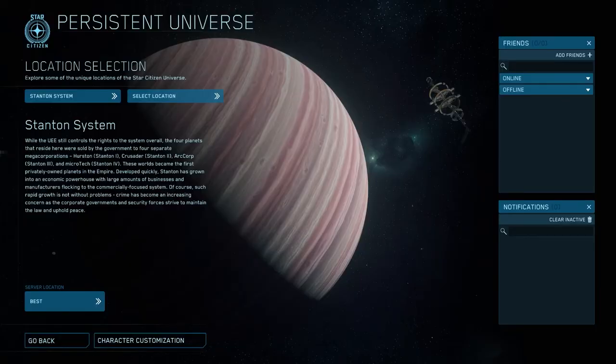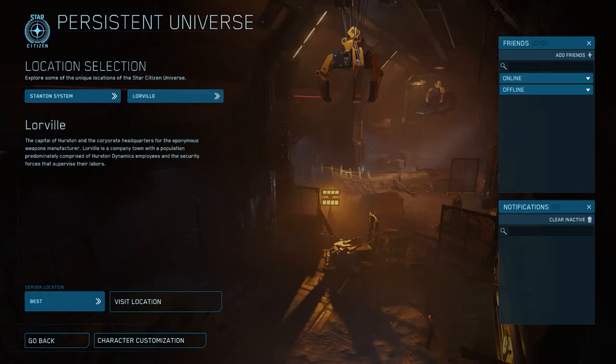Next it's going to have you pick your starting location within the Stanton system. For now you have three choices. First we have Loreville, which is the capital of Hurston. Since the town was mainly built for its workers, it's pretty run down and in no way beautiful. The main place of interest here is Temany and Sons, where you can purchase weapons, armor, clothing, and mining heads for the Prospector and Mole.